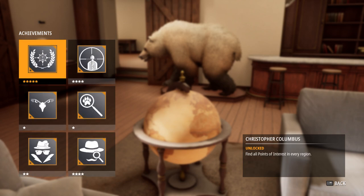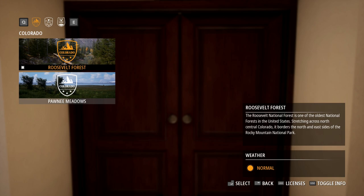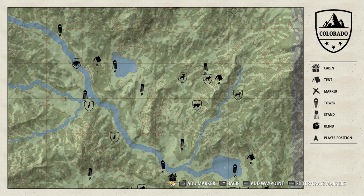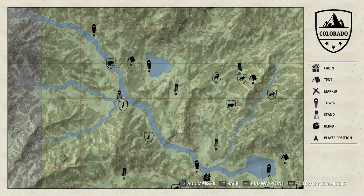Let's talk about Christopher Columbus now. You need to find all points of interest on every map. Most of them you will find while playing, but some towers and blinds are hidden quite well. I'll show you all the maps of each region so you can check which points you are missing. Another one that isn't difficult at all.